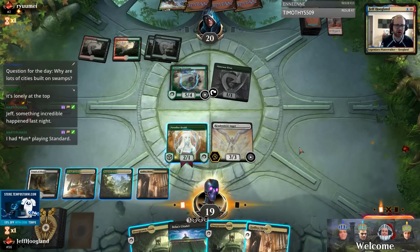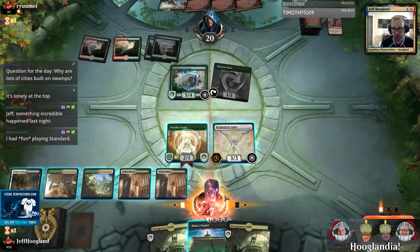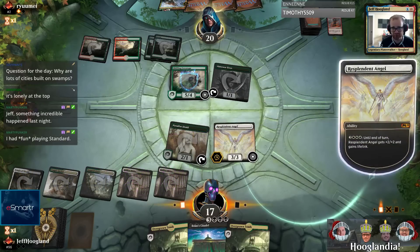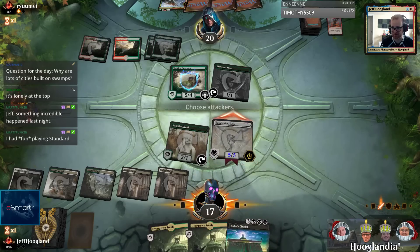Here's the kind of awkward thing - I don't actually want to play Citadel here. I just want to activate Resplendent Angel and attack for five. So why is this Citadel in my deck if I don't want to use it?